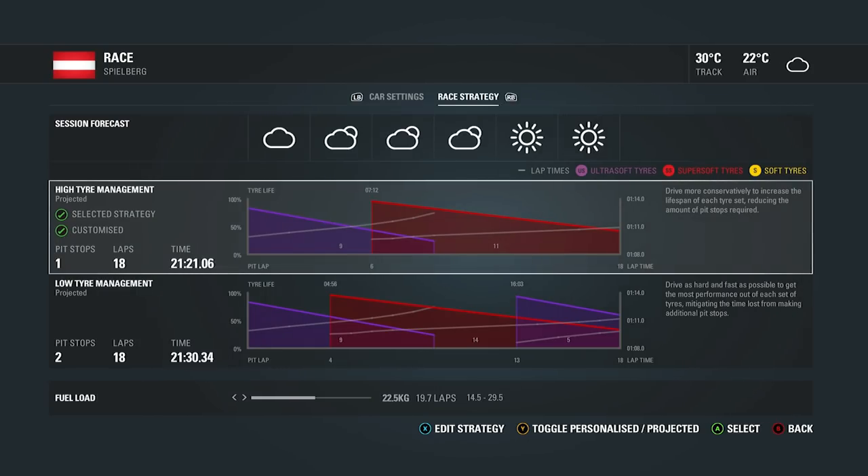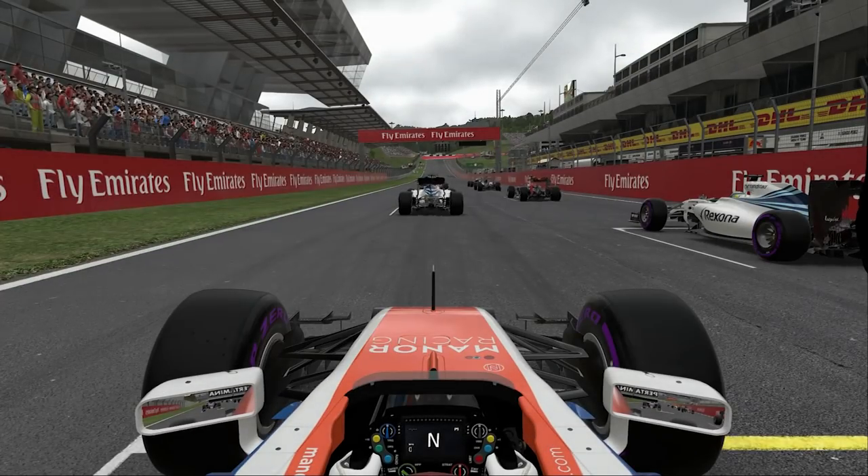Here's the strategy. We have to start on the ultra softs, because that's what we qualified on, qualifying in the top 10. We're then going to go to super soft tyres. Running 19.7 laps of fuel, so we've got plenty of fuel — we can run rich fuel mix down those very long back straights. So here we go then, on the grid.